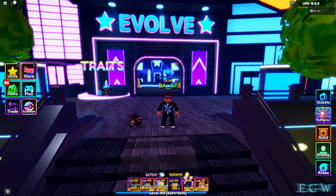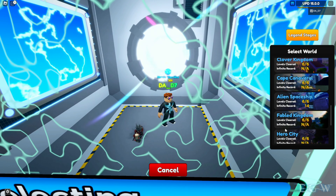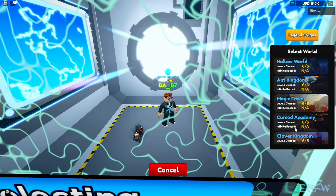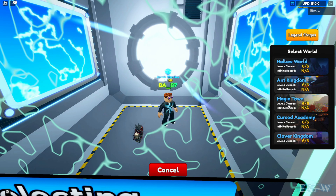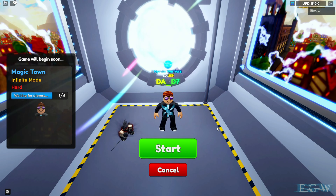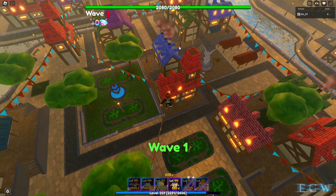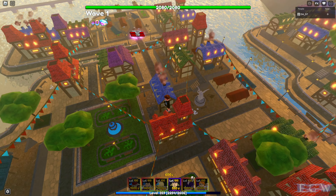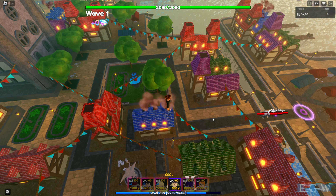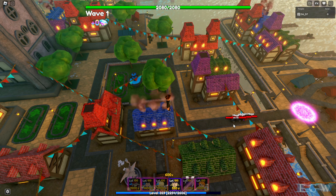We're going to bring him into a map. Let's go somewhere we haven't been for a long time — Magic Town, haven't seen that in a while. So here we are in Magic Town. Stain is 1,500 to deploy, total deployment cost is 66,600, and he has a spawn cap of three.